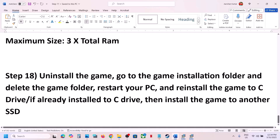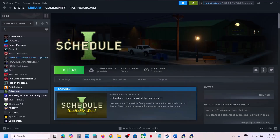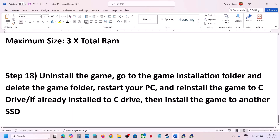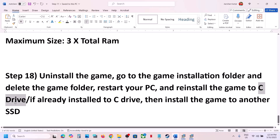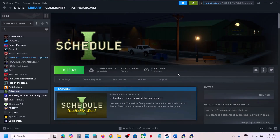If nothing is working, the last step is to uninstall and reinstall the game to a different drive. Uninstall the game, go to the game installation folder, delete the game folder, and then install the game to the C drive. If the game is already on the C drive, try installing it to another SSD and check. One of the steps shown in this video should help you run this game successfully on your Windows computer.